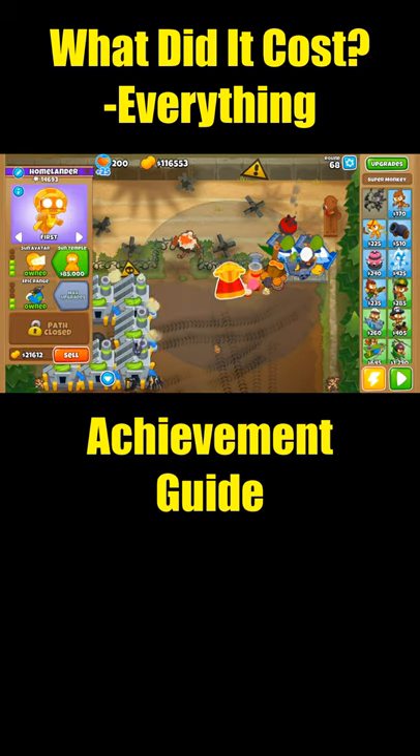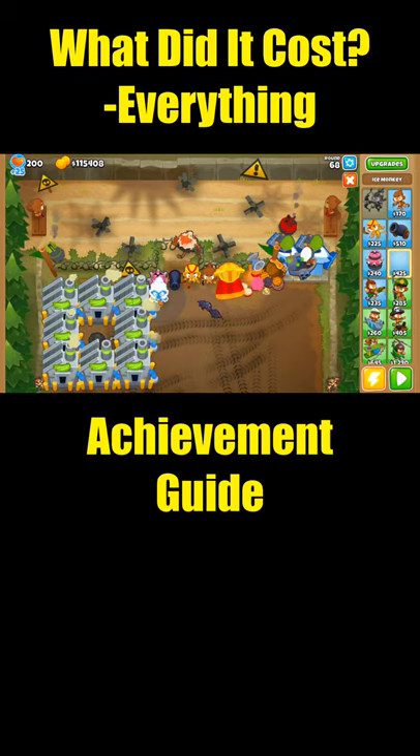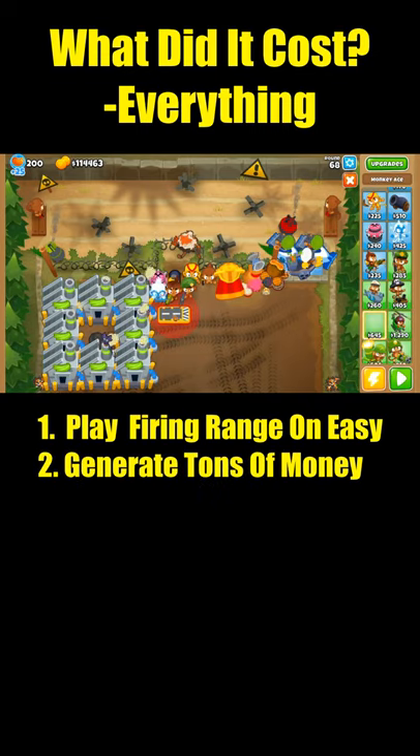You can get the What Did It Cost achievement by sacrificing one of every tower to a Sun Temple, and I'm going to show you how to easily do it. We're going to start off by loading into Fighting Range on easy and generate a ton of cash and free play.